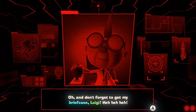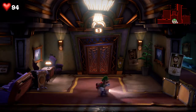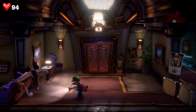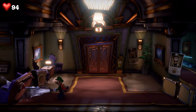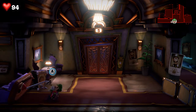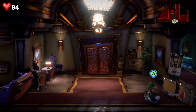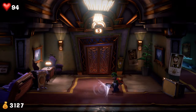Oh, and don't forget to get my briefcase, Luigi. You never said anything about that. Use Y to shoot at those briefcases over there. Are you holding it? Yeah. And then suck on it? Oh, R1. Yep. Just continue it. There you go. Yeah, it's just like slamming ghosts down but you're using a plunger. That's interesting.